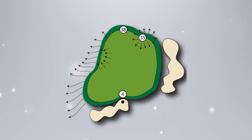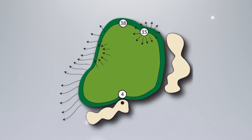The approach shot is guarded by bunkers on the front right side of the green. A ridge runs down the middle of this green.